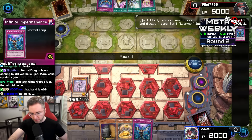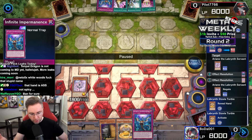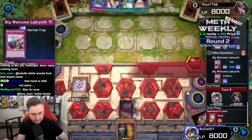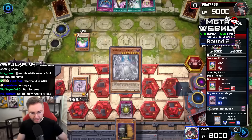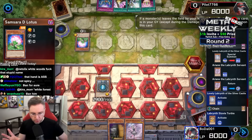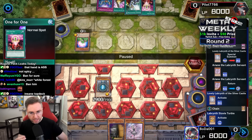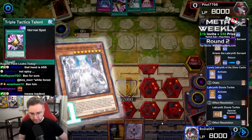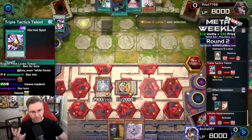Ariana summoning from the deck would be good but Impermanence negates it. A cool combo here: in response to the opponent's Impermanence, chain Torby discarding a Big Welcome — Big Welcome changes Torby's effect, returning Ariana to the hand to dodge the Impermanence. We don't have that, so we set Big Welcome for the opponent's turn. After a monster leaves the field through its deck summon, Lovely can pop a card from hand or field — taking out D Lotus. With Samsara D Lotus destroyed, we use Triple Tactics Talent to draw two cards. Come forth Torby, wipe out D Lotus; we draw two — got Ash Blossom.